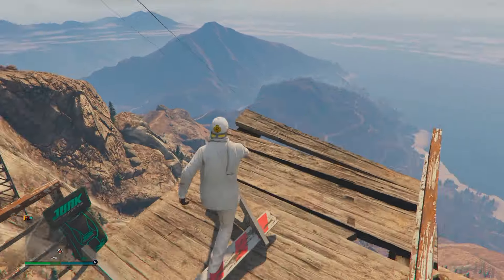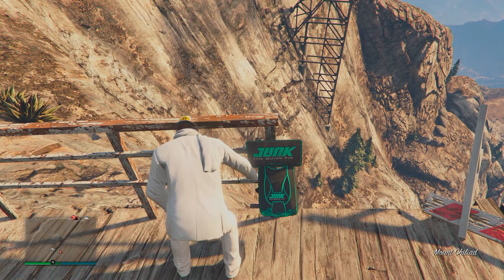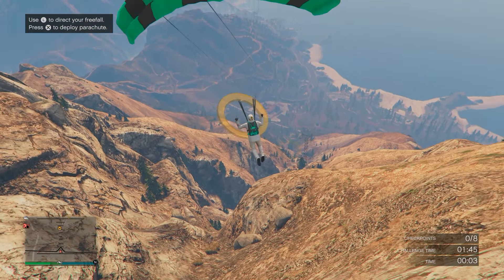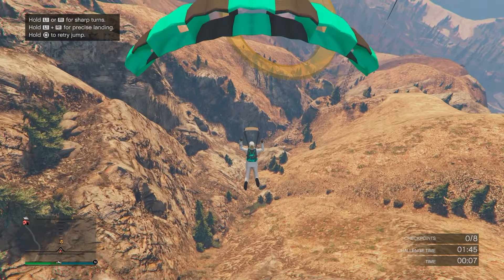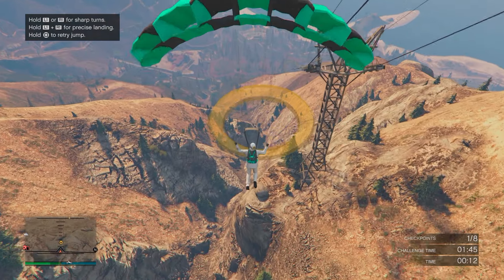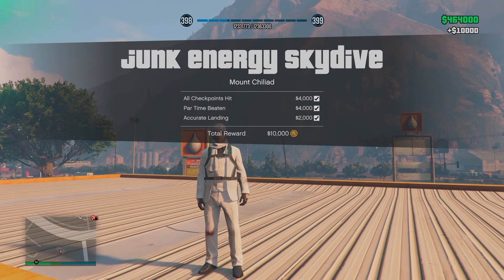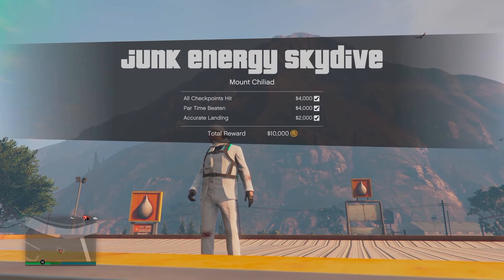I should also point out the sky dives, which are even better — paying double money and RP this week. They're really fun and quite therapeutic to do. There are 10 of these in total and they rotate every day. You have a challenge time to complete within, similar to a time trial, and if you land in the gold circle at the end you'll get a gold medal and be rewarded with $10,000. If you complete all 10, you'll earn $100,000 each day from these.